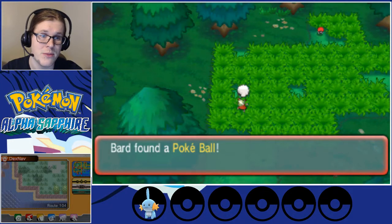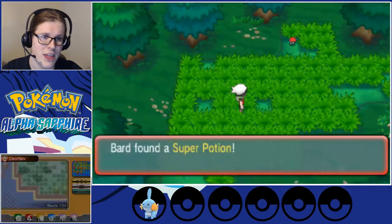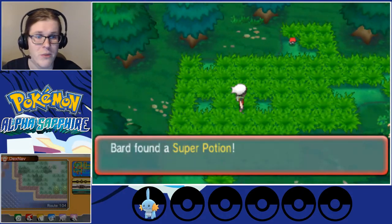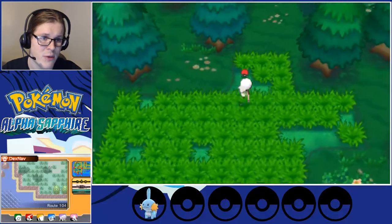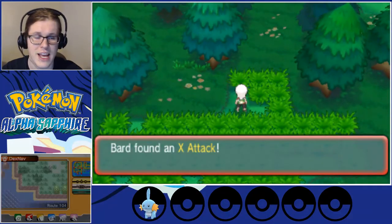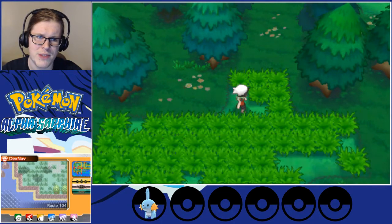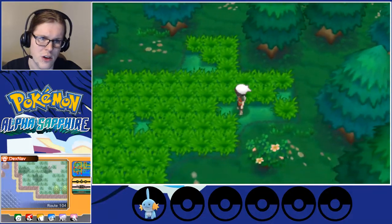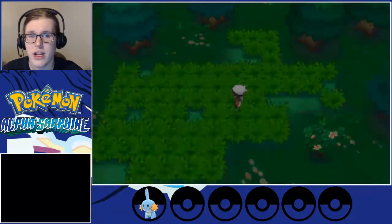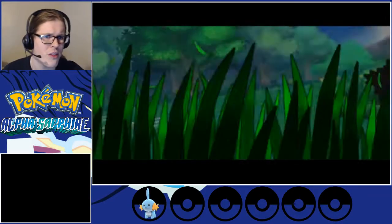There are a few hidden items back behind this place — they tend to be shown off with the empty gaps. So there, we got a Poké Ball, a Potion, and I think there might be one more. First, we'll get this X Attack. Later, you'll get an item that makes it a little easier to find hidden items.